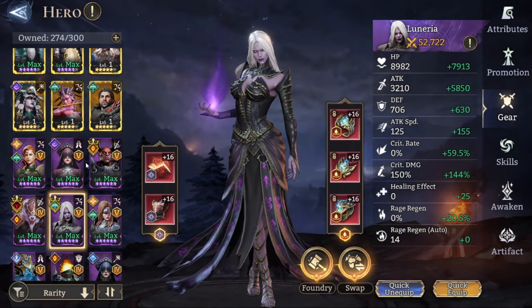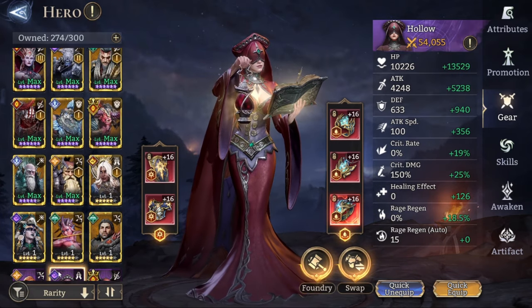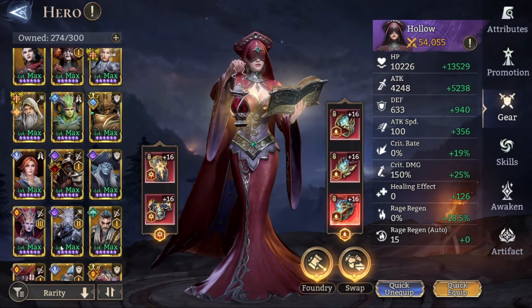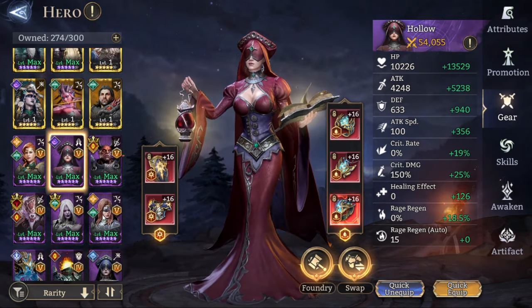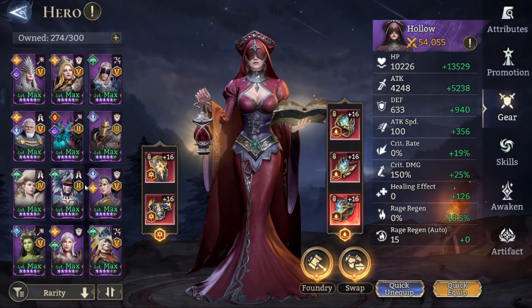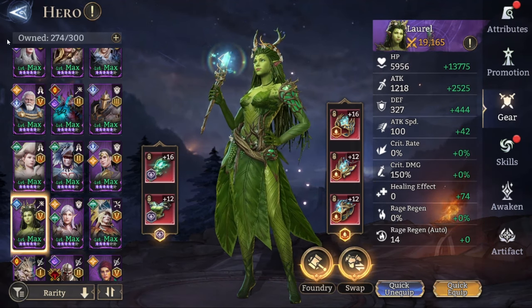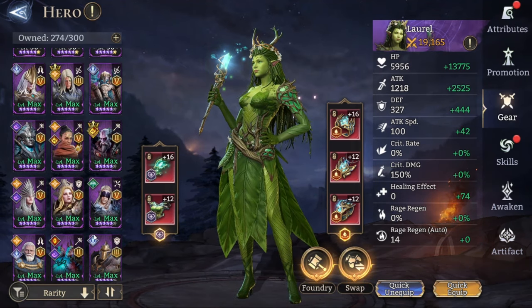Lunaria is in an Invigoration set. Hollow is also in an Invigoration set. Laurel is going to be deployed and picked up again, but she's also in an Invigoration set because it helps with the damage.